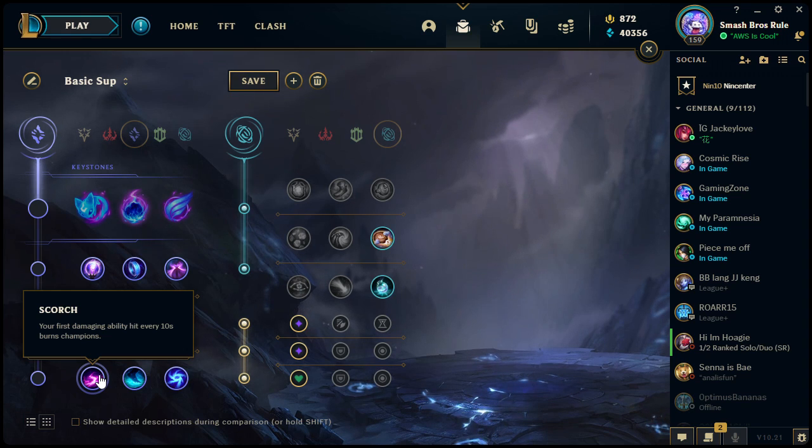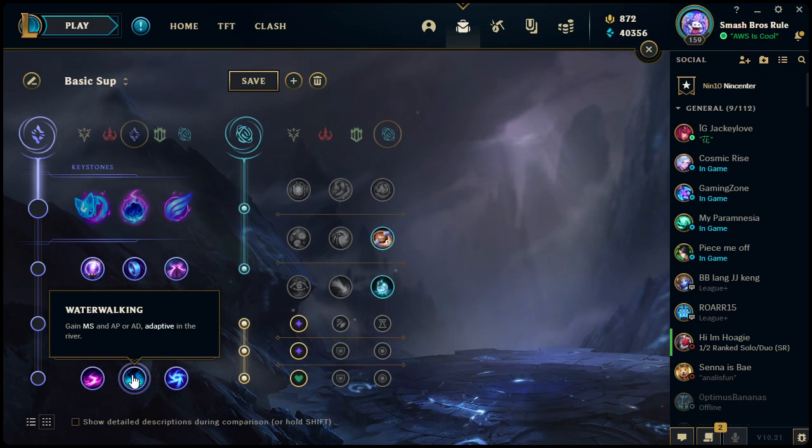Moving on to the last row of Sorcery. Scorch: your first damaging ability every 10 seconds burns champions for a little bit of extra damage. If you're not dueling a lot — staying back in lane, farming — Scorch can be good. Just sit back, farm some minions, and every 10 seconds try to throw an ability at an enemy champion for extra damage. Especially early on in the game, that can really make a difference.